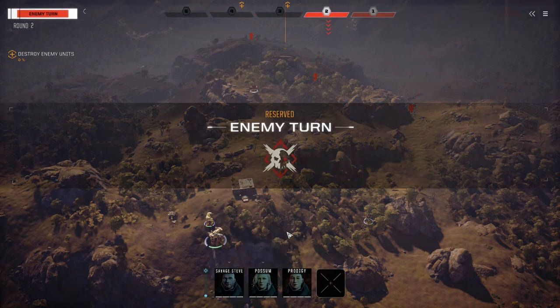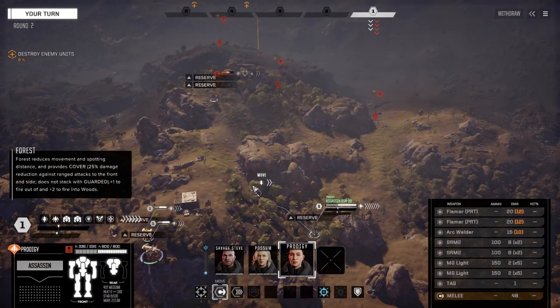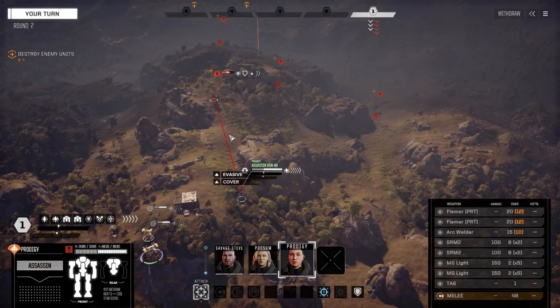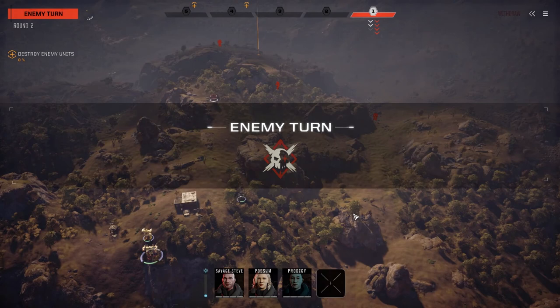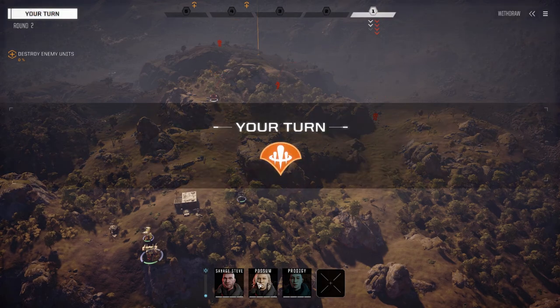Wait, do they have a heavy mech? Let's get you up — you're my melee buddy, so let's not get too exposed. Let's fire from a distance on this guy and fire everything. We'll leave the Flamers off; don't really need to fire the Flamers. Wow, a whole lot of nothing. That's okay — the Assassin is meant to be a close-range mech anyway. Yeah, they've got reinforcements coming. This is going to be a nasty fight.